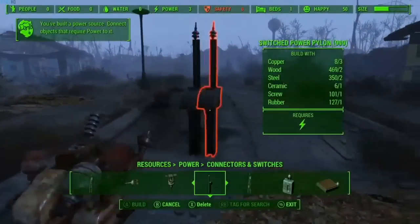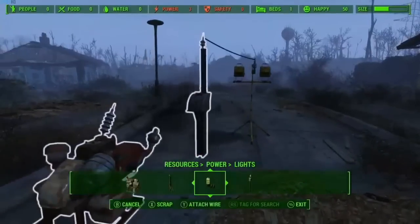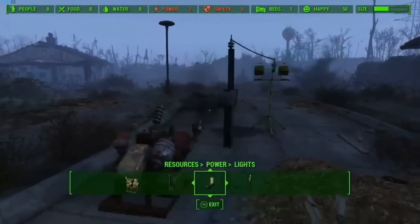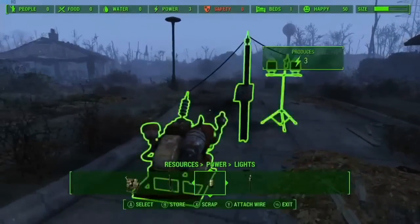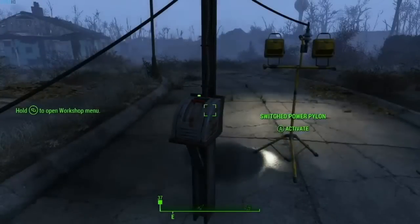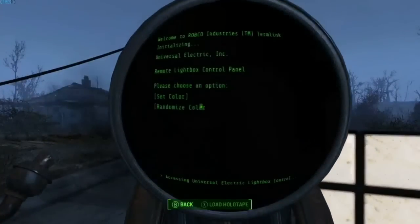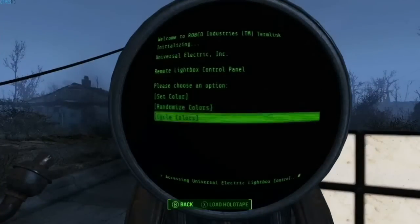The generators will power things through switches that require power — lights and other items. You run wires that connect them all, and again it just works. You can also build your own terminals that hook to this power grid and control the various things that the power lines are connected to.